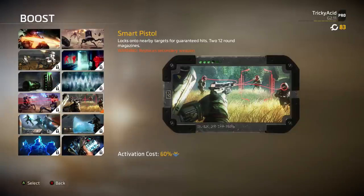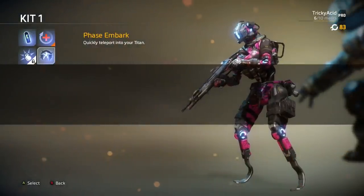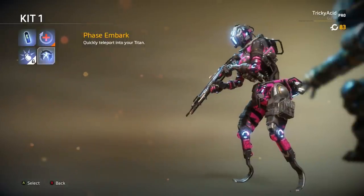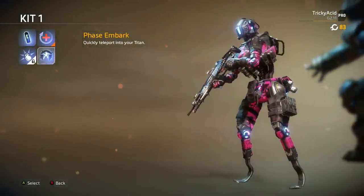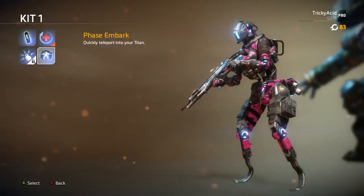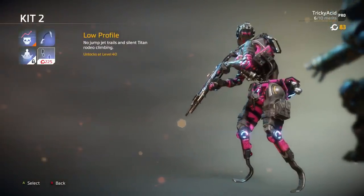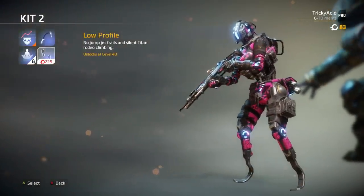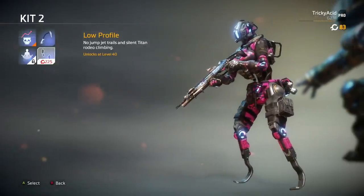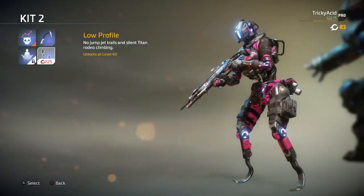I'd also buy the Smart Pistol because it just kicks ass and it's one of the best unlocks IMO the game has to offer. Now let's take a look at pilot kits. For kit 1, I'd spend my credits on Phase Embark — to unlock it you need to spend 125 credits, and it's great for those who play Last Titan Standing. Overall it's great how you can quickly jump in and out of your titan super fast. Then when it comes to pilot kit 2, I'd invest in Low Profile because it works a charm for when you want to mount a titan and steal its battery or are aiming to destroy it. Low Profile also unlocks very late at level 40, so it's handy to have.